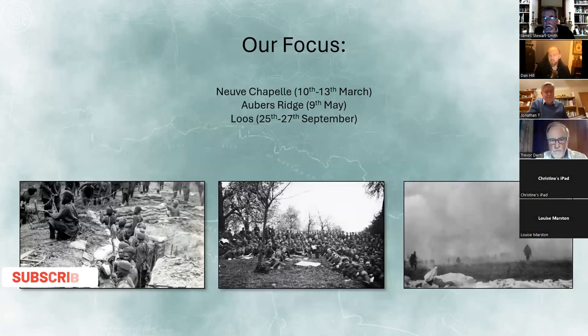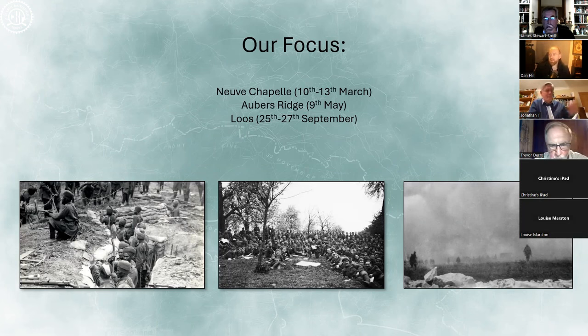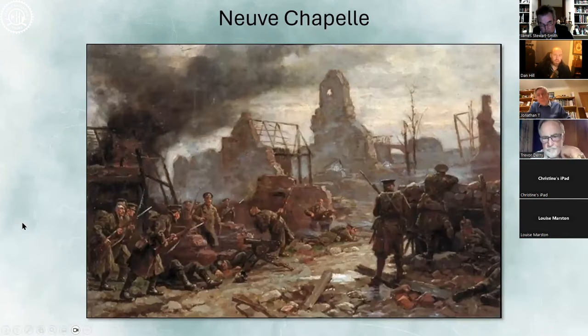A quick look at the three battles chosen here — and in truth six could have been covered — are going to be Neuve Chapelle, running from the 10th to the 12th/13th of March 1915, Aubers Ridge which takes place on the 9th of May, and then Loos, properly called that, running from the 25th to the 27th. There's quite a lot of fighting going into October, often rolled into the Battle of Loos, but the three-day affair is the meat of that fight.